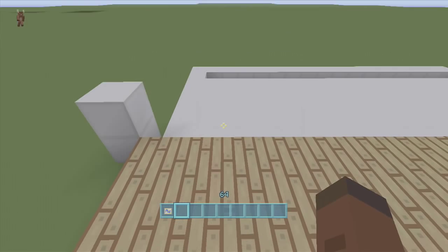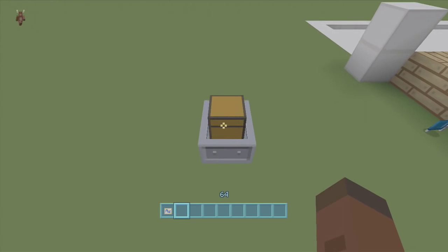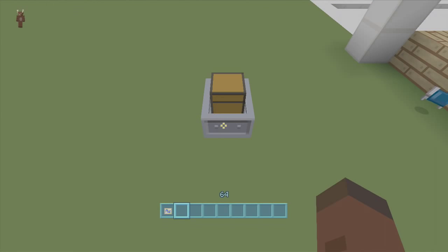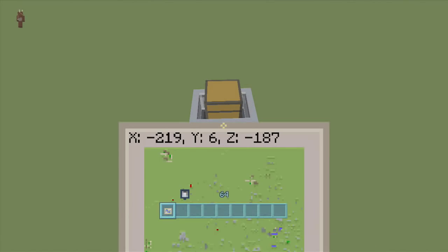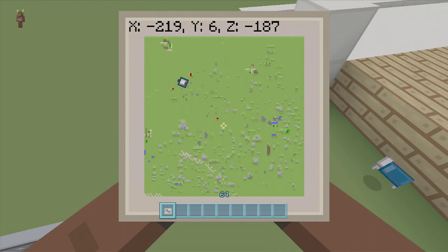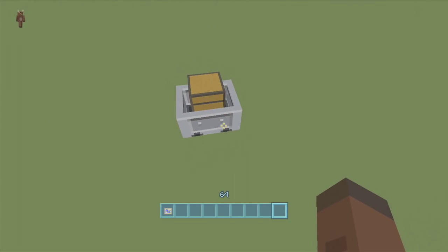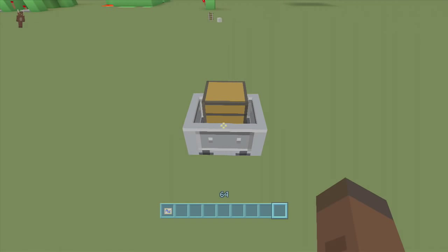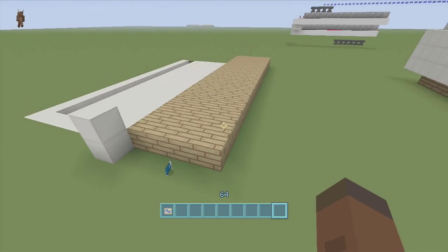Before we start, this build is directional — not because of redstone but because of minecarts. We need the thin vertical side of the minecart, not the horizontal part, so we can only build this thing facing west or east. You cannot stack minecarts next to each other when they're facing the wrong direction, so make sure your minecarts look like this while building.